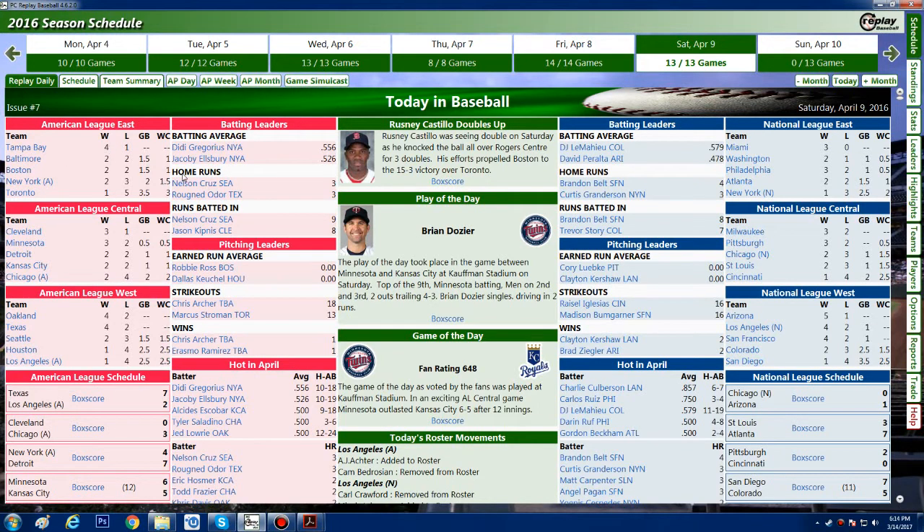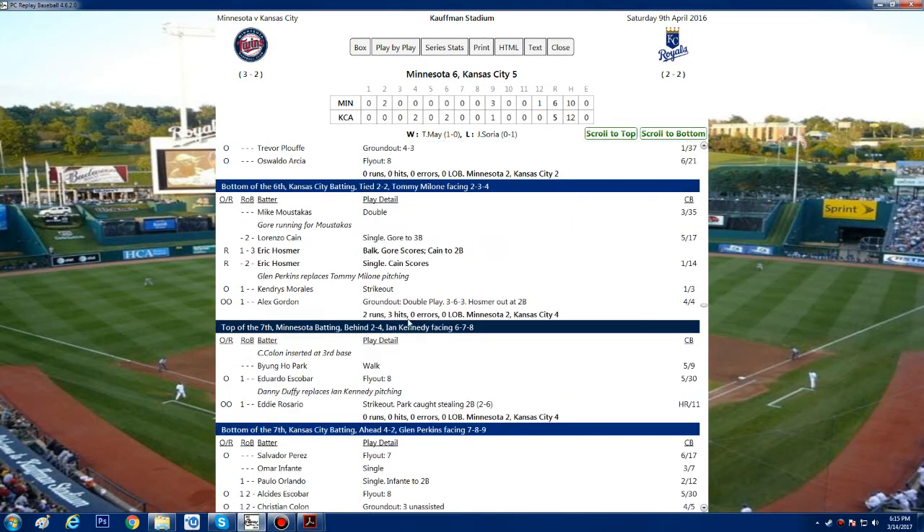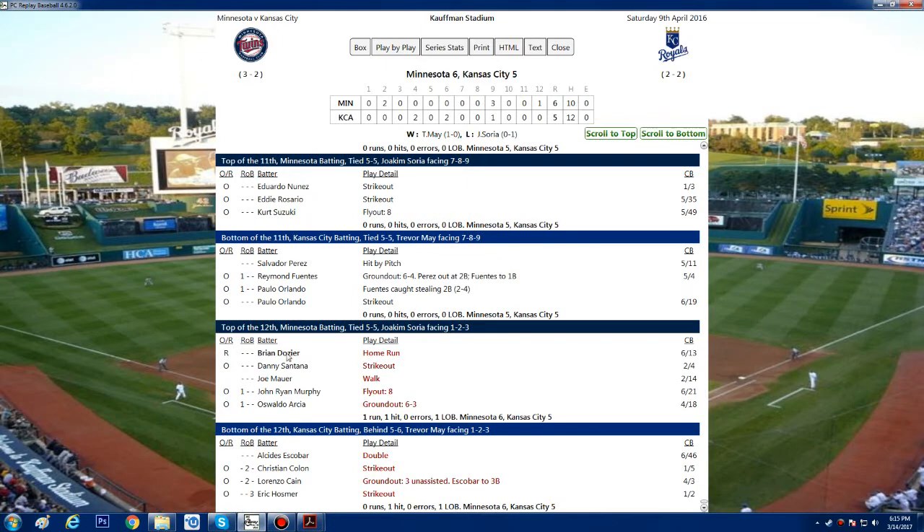Let's check out the box scores. Boston beats Toronto 15-3. Minnesota Kansas City went 6-5 in 12 innings. In the 12th, Brian Dozier hit a home run in the top of the inning. Then Escobar doubled to lead off, followed by a strikeout, a ground out to first unassisted, and another strikeout. Minnesota holds on.